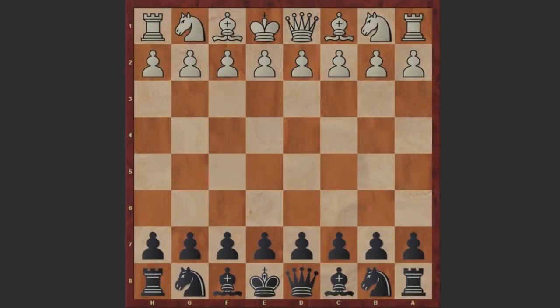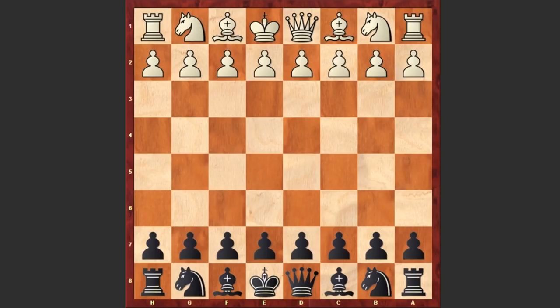Hello chess lovers! I have another mega aggressive attacking game for you, played by the fourth world chess champion Alexander Alekhin against the chess player named Gonciorovski. This was a blindfold chess simul played in 1918 in Odessa.